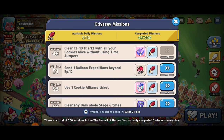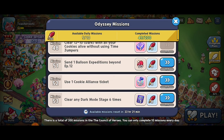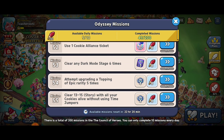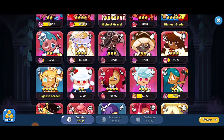I just set a balloon expedition, so I'm going to be stuck on that one. Use Cookie Alliance tickets — I don't know if I have any at the moment. Clear any dark mode stage six times — we can do that for sure, and it doesn't mention anything about time jumpers. We've also got attempt upgrading a topping of epic rarity.